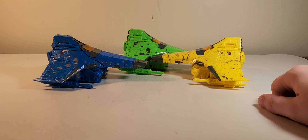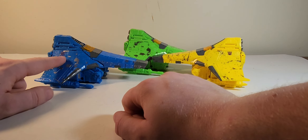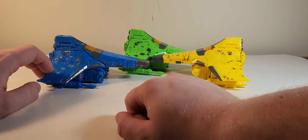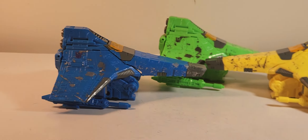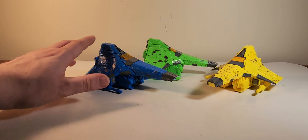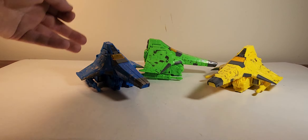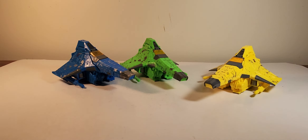As you can see, the Decepticon logos on Novastorm and Acidstorm you can clearly see. Ionstorm, you can't really - just because of the way that the blue works, you kind of have to search for it. It's right there. And yeah, that's really my only gripe with these three - just the fact that I would have liked a much more vibrant purple for the Decepticon logo on Ionstorm, just so you can actually see it in jet mode. But with Acidstorm and Novastorm it's still pretty good.